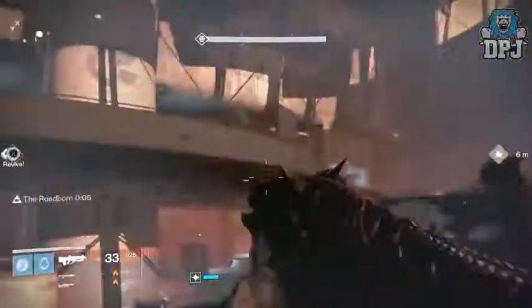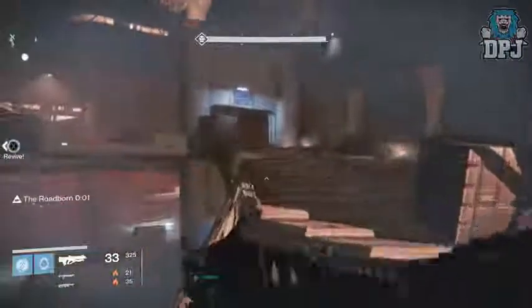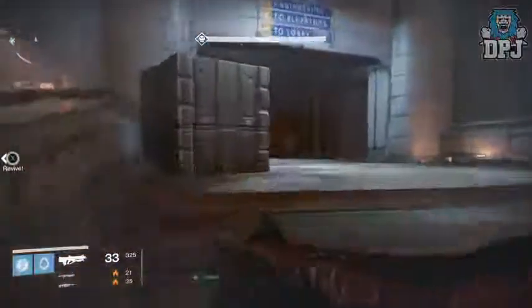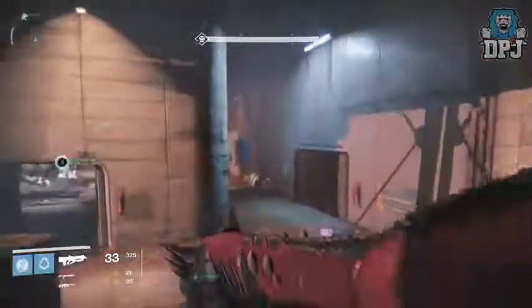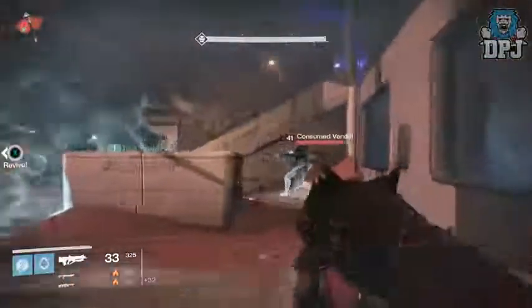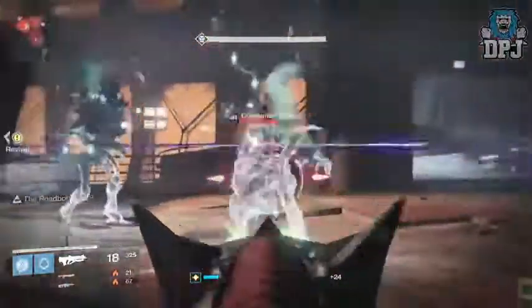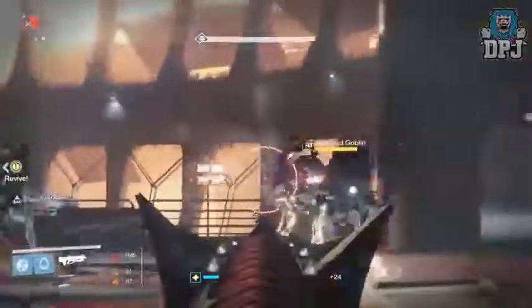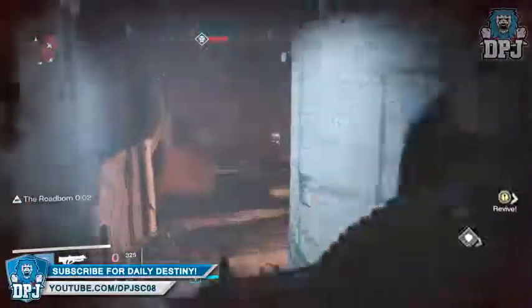Moving on to pulse rifles, the only change is to lower rate of fire pulse rifles, which will receive a base damage increase. Next up, hand cannons will receive an ammo capacity buff, so you'll get plenty of extra ammo in your inventory. Fusion rifles have received a stability buff — basically the spread of projectiles is reduced due to less kick when firing.